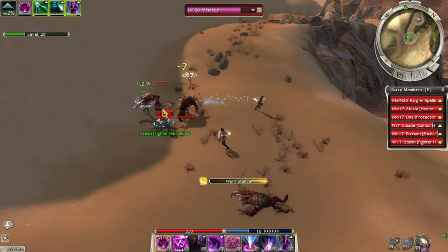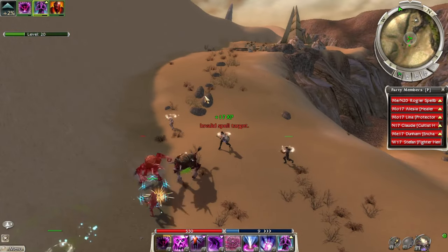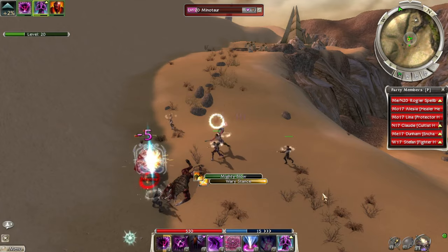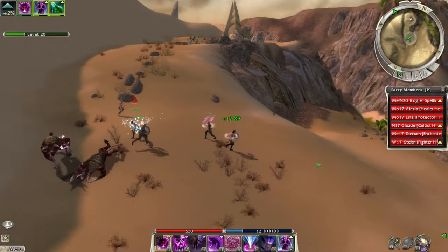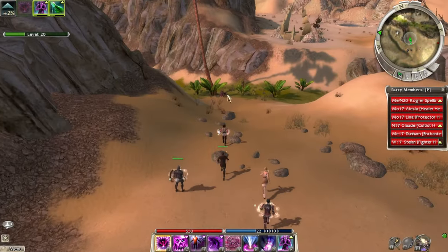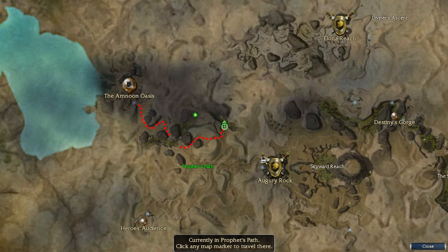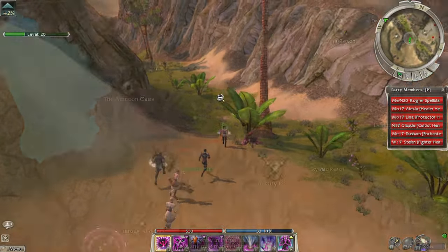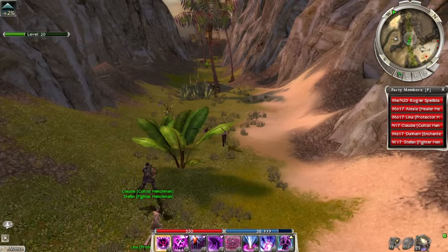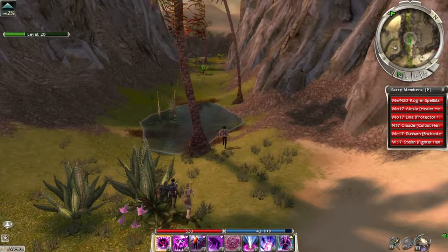Why are you guys attacking me — I just defeated your master! Master Coodle. We need to go down here and up there. It definitely would have been faster had we started at Augury Rock — I was imagining a straight shot, big mistake. It's never that simple. Really cool level design. I think they knocked it out of the park with the desert map design.